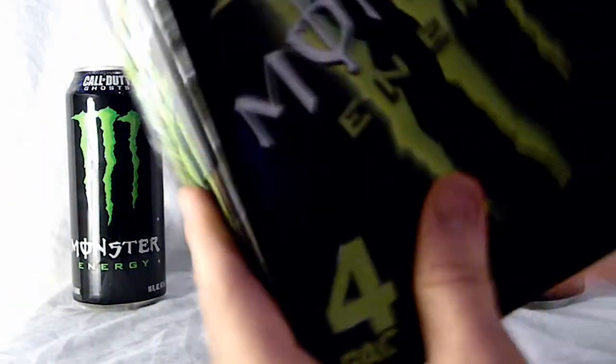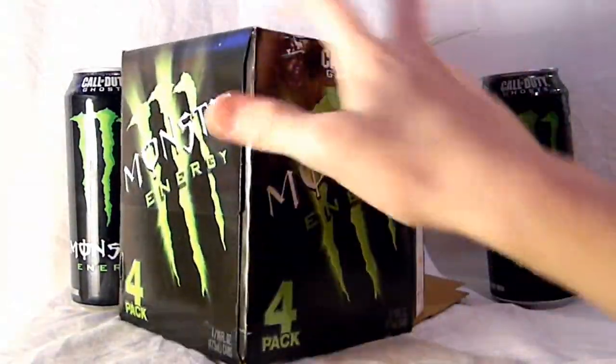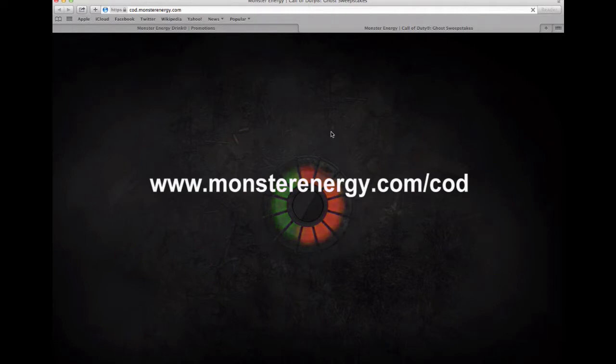There's also all the legal details they have to put in there. So what you're going to have to do next is go onto your computer and go to www.monsterenergy.com/cod.